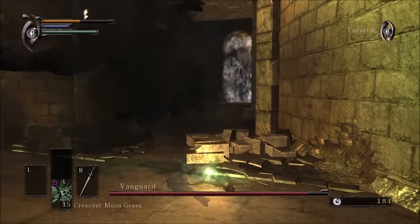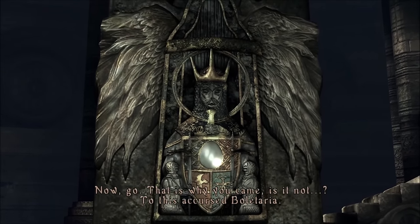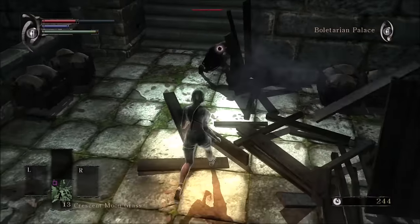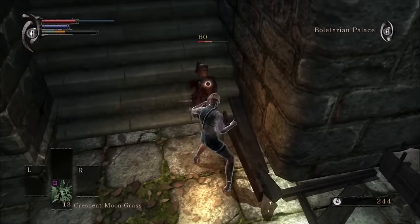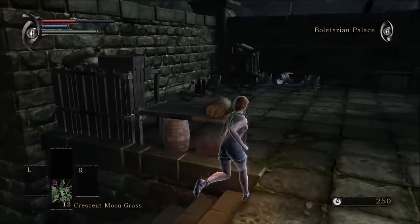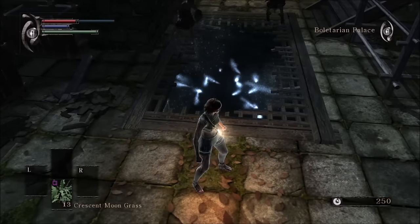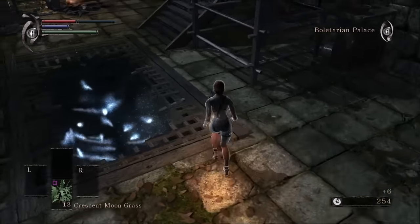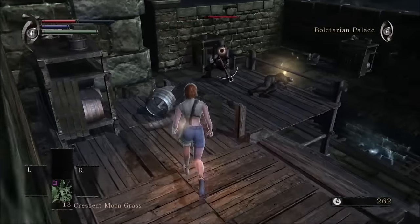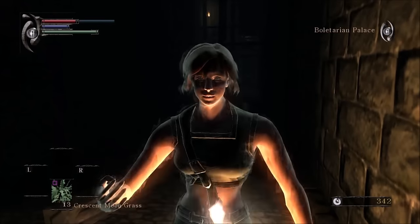On to the Vanguard we go. I wasn't expecting the damage to be that low, but at least this guy has a predictable moveset, so patience is key here. The best thing to do is try to get him in a loop of ground pounds, which are very punishable. Maybe don't walk right into his axe as he's winding it up to swing. We're still a lost soul with no choice but to take on the demon-infested streets of Boletaria. I was pleasantly surprised by fists in Demon's Souls — without poise, you can stunlock most enemies and in many cases finish them off before you run out of stamina. A second mailbreaker, don't mind if I do.